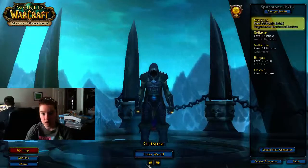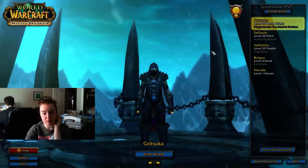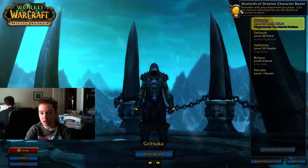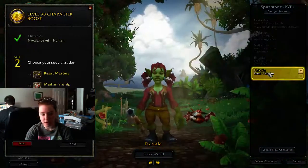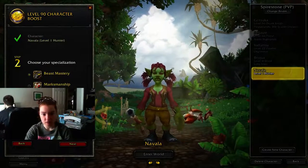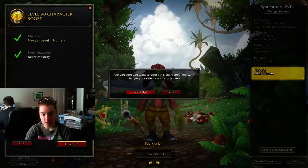So I pre-ordered my standard edition — I'll upgrade to digital later. I'm on my horde side, as you can see, because I'm determined to have a level 90 horde. Once you do it, this little button will show up. So you click this, you pick the character or you can create a new one. I namesaved her a while ago, and I'm going to go Beast Mastery. Next. Level up. Level up.